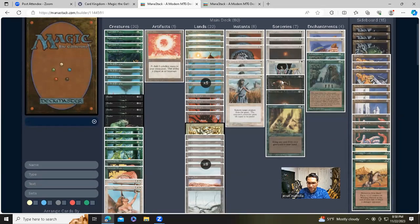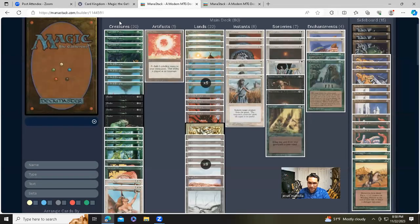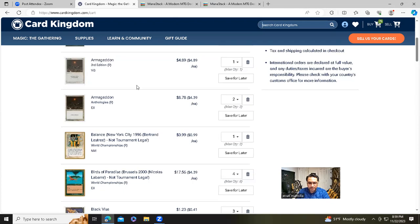Mind Twist and especially Demonic Tutor are not cheap, but I could definitely see a case for just adding black for the Dererors while keeping most of the original deck. For the new version I just made: four Argothian Pixies at 35 cents each in near mint — very abundant. One Armageddon in very good from Revised, two from the Anthology reprint set at $4.89 and $4.39. One Balance at 99 cents — I got a gold-border one since the regular near-mint was slightly higher.